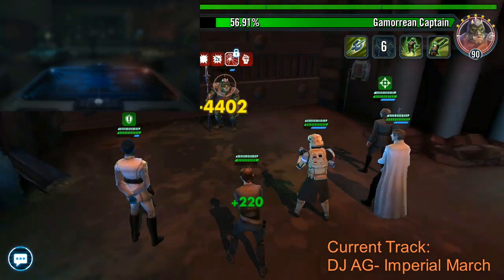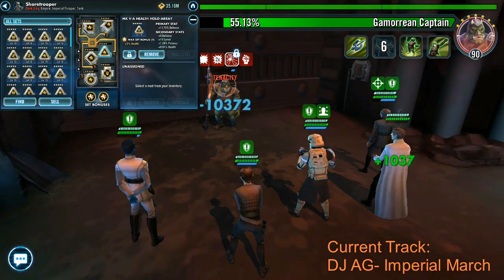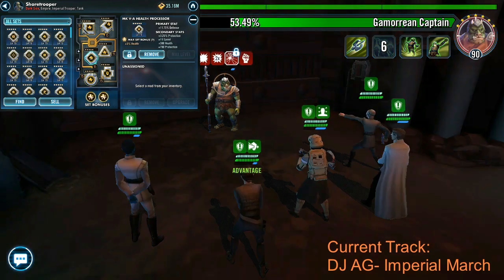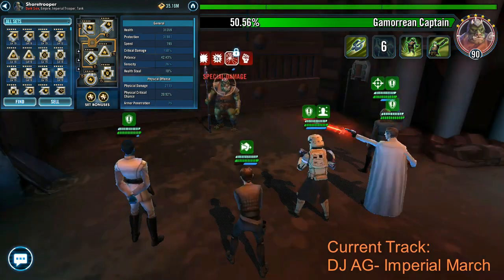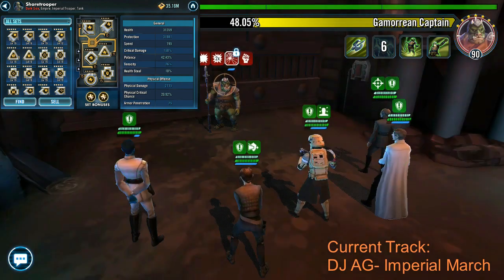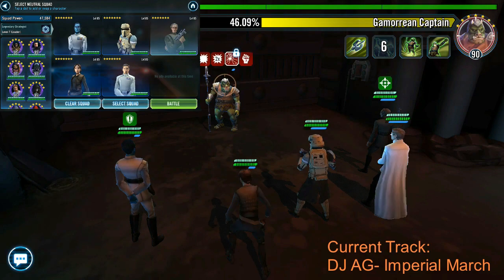Next up we have Shore Trooper. You really want to buff up his health — get that moved up a little bit. You can see I'm also running some speed on him as well; this is just mods carrying over from when I was trying out phase three of the Rogue One raid. Really just bump up his health — you can see he's running about 31,000. You'll need to be running much higher for phase three, about 35,000, but for now just give him some speed and health.